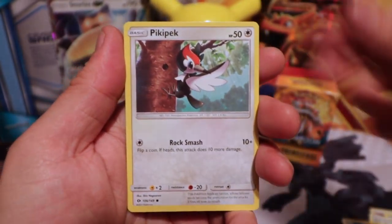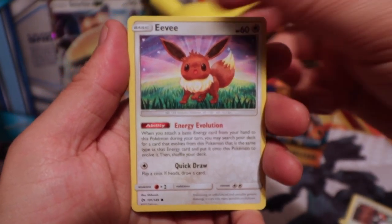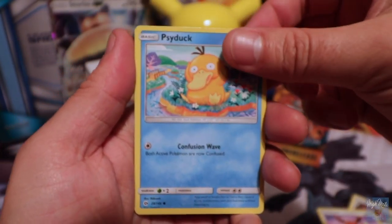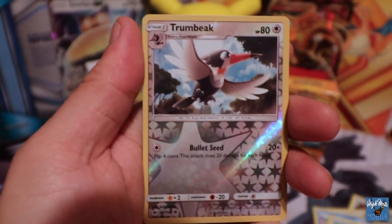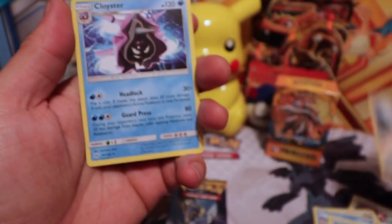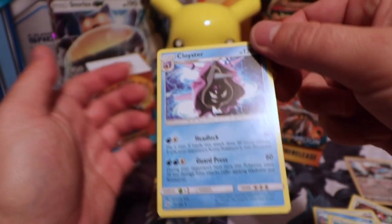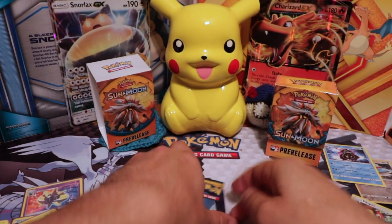Alolan Meowth, Pikipek, Eevee, Psyduck, Spearow, a Reverse Holo Trumbeak — cool. And a Clawitzer. Next pack!